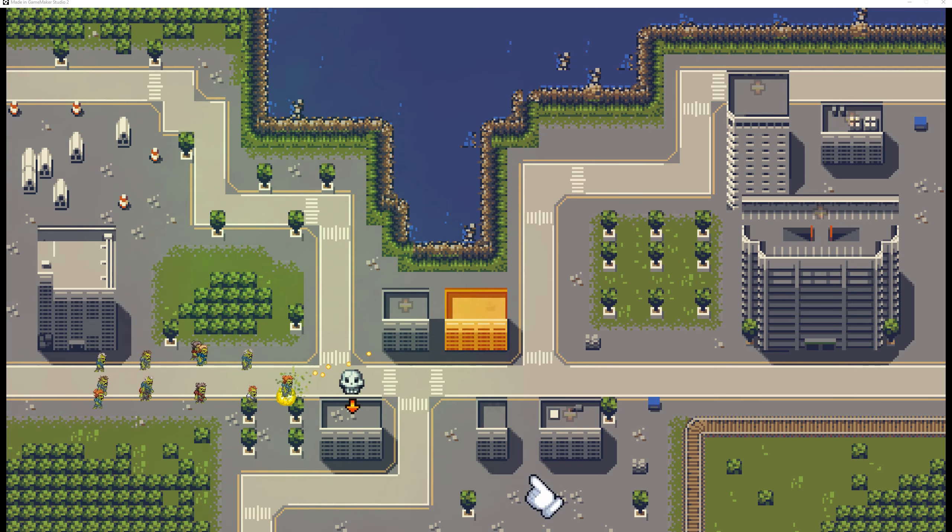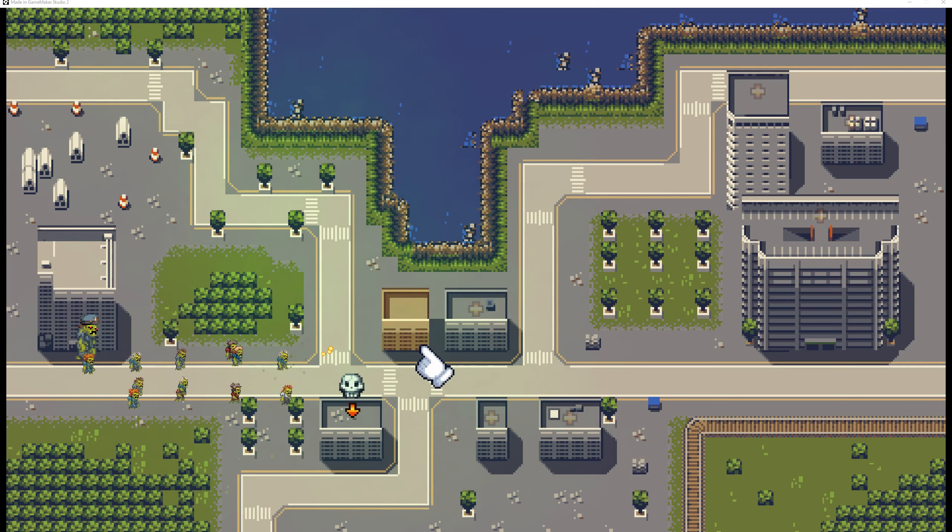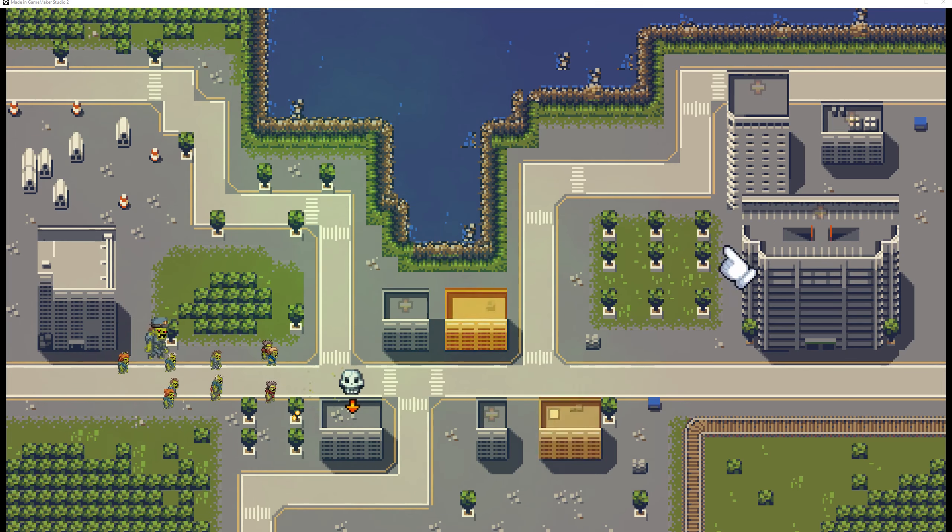And for example once you click on those buildings, you can convert them into those shooting things and they generate resources for you. This is just the resources which you're having.